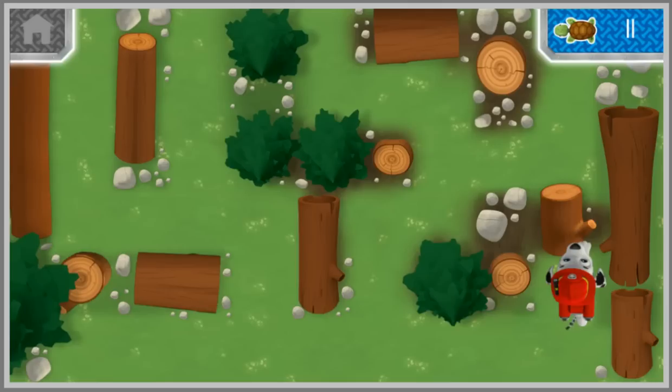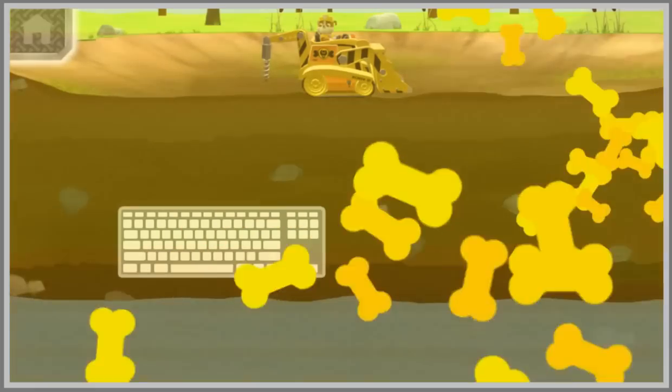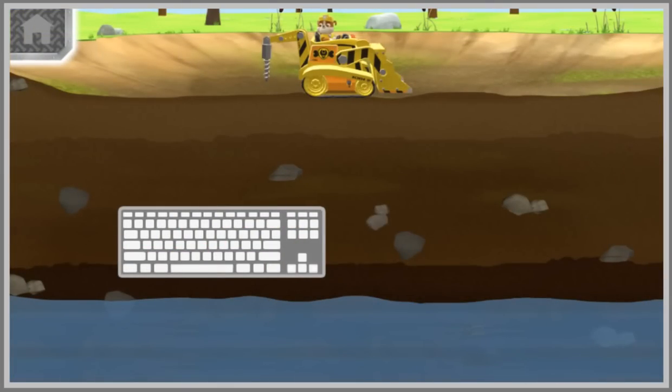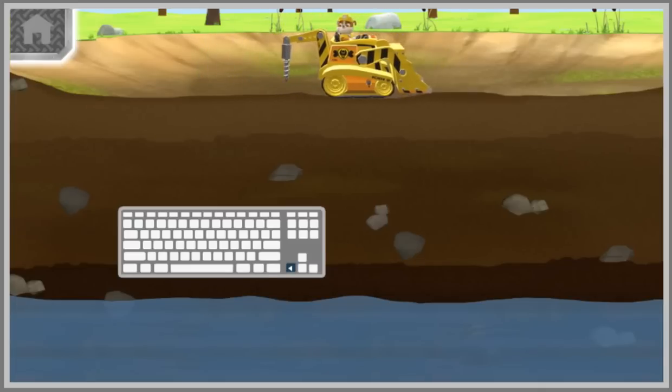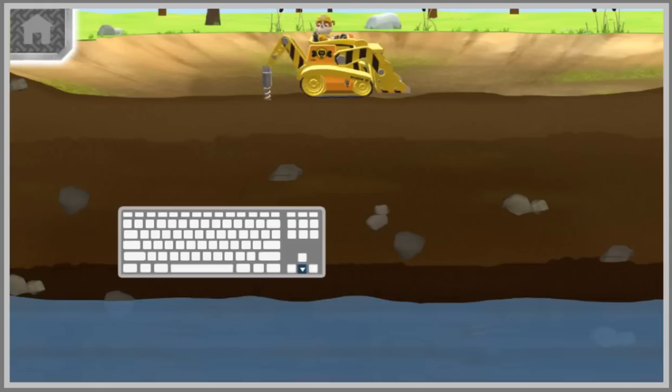Now let's make sure their pond is wet and wonderful again! Great teamwork, pups! Now we just need Rubble to drill for water and fill the turtle's pond. Use your left and right arrow keys to move Rubble's drill to the left or right side of the screen. Use the down arrow key to help Rubble drill down.